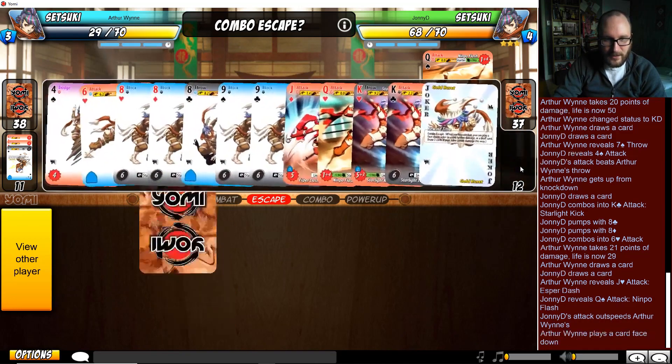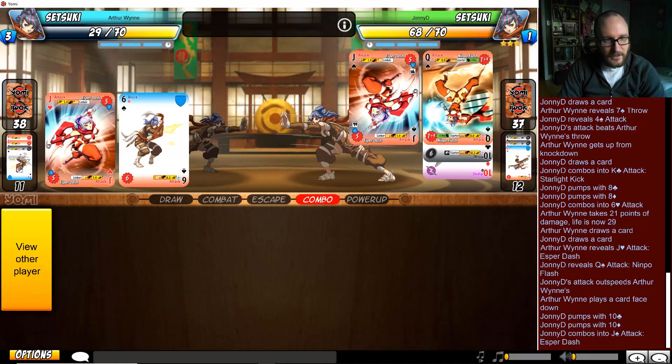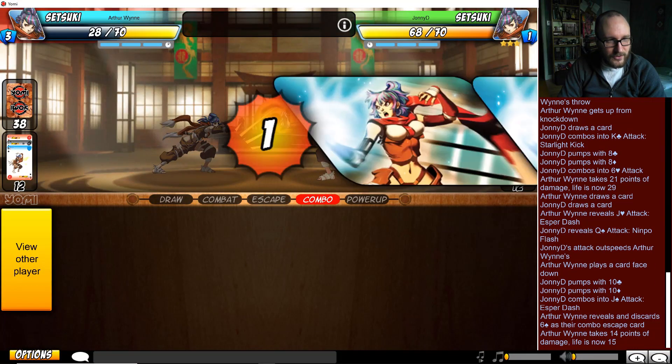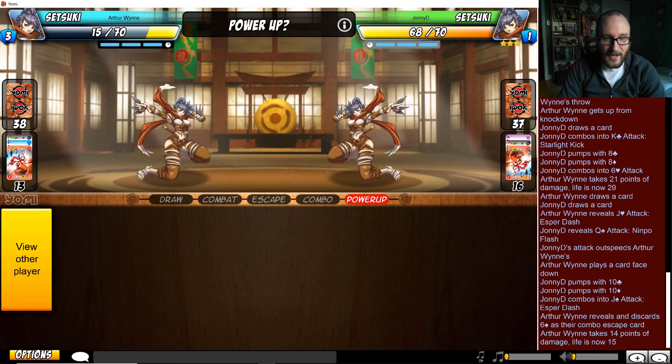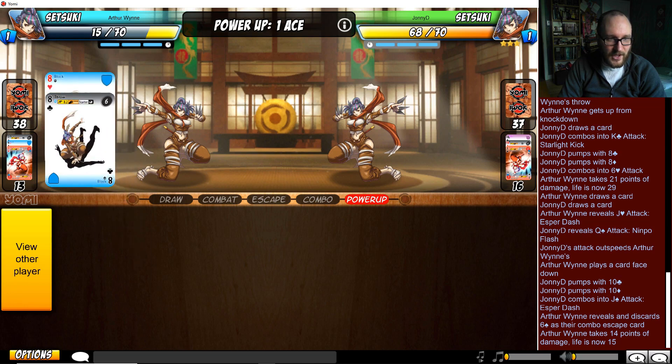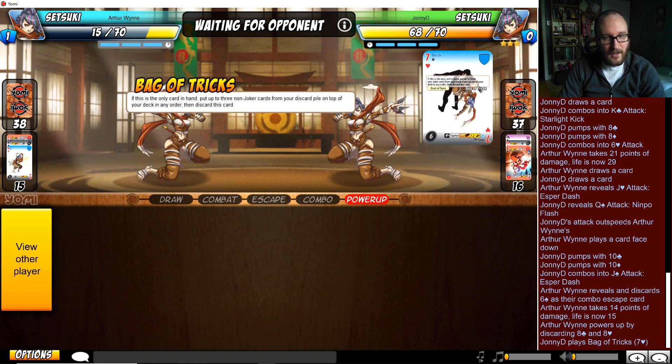That's the second queen. No joker yet revealed for Arthur. He's not out of it yet, but this is going to be a very challenging game - he's at 15. There's going to be a Speed of the Fox turn on both sides in theory. Arthur Wynn has not hit a joker yet; he's not all that deep in his deck.